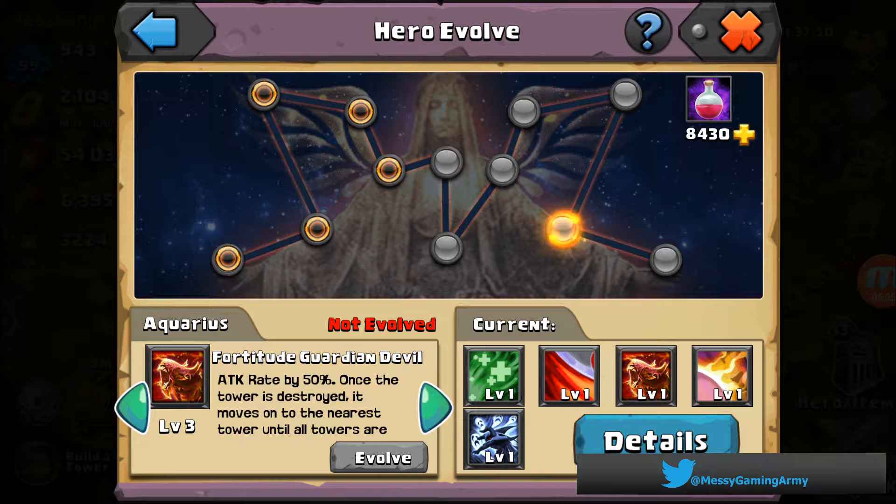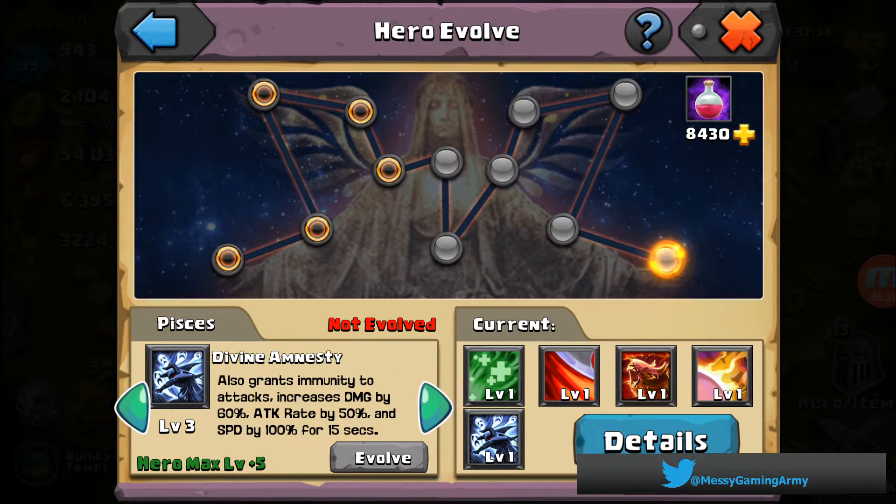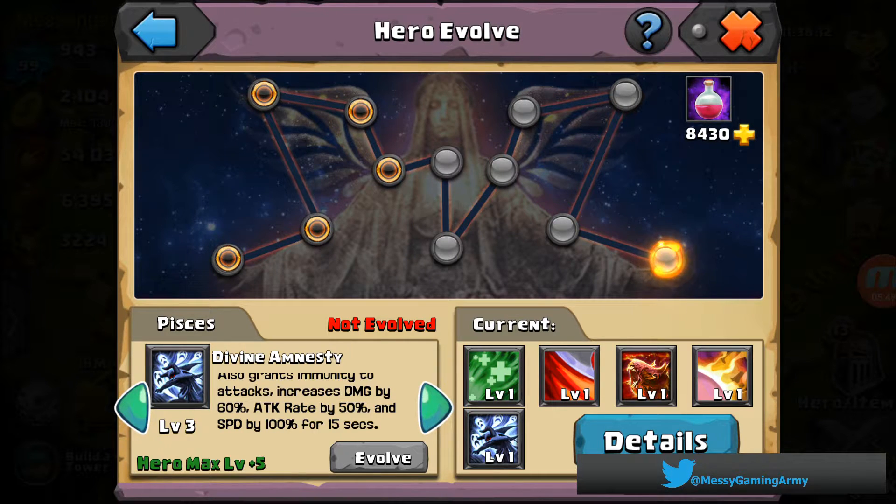And if you're awesome enough to get to Pisces, you're a baller: damage is increased by 60%, rate by another 50%, and speed by 100% for 15 seconds. That's a 15-second steroid you just pump into that dude's arm and all the wizards around you rejoice.